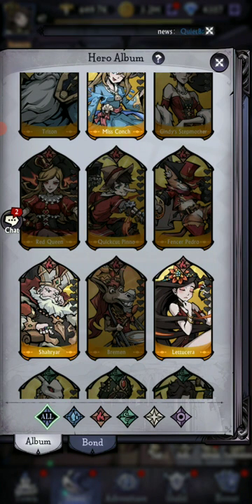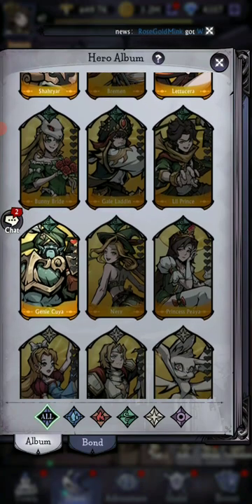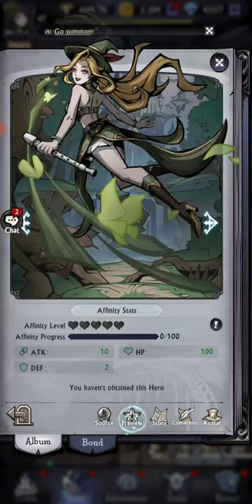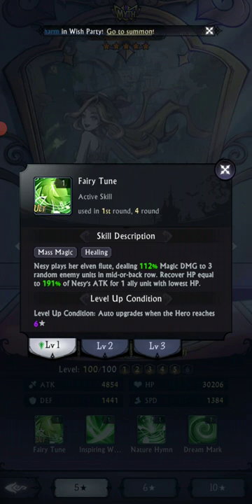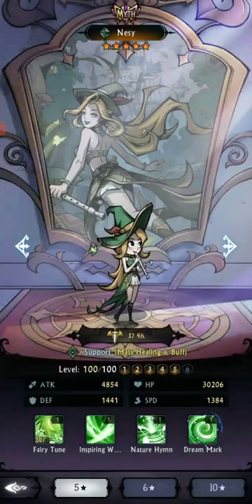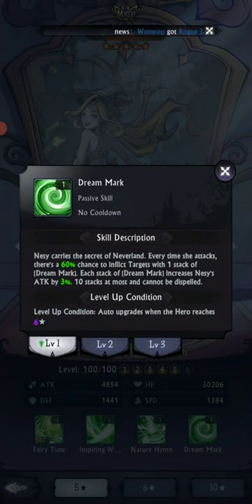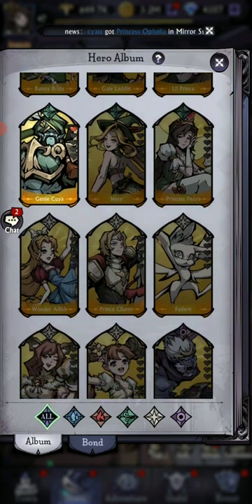I've got one — Larissa — and I've had various others. I'm trying to remember, is it Nessie? Yes. Nessie deals damage and heals one ally, heals all allies and has a chance to increase defense. So there's many ways with how supports work.